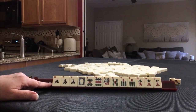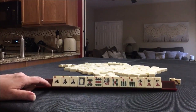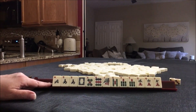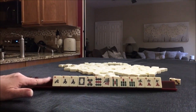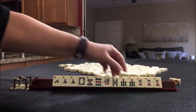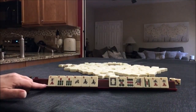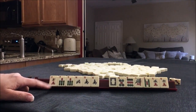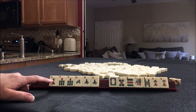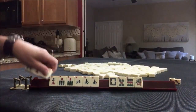If this were my dealt hand, I think I would play north and south with sevens, even though there's a gap with no flowers. North and south with sevens would be the fourth hand down under winds and dragons. But I would have a backup plan because of the gap. For the Charleston, I think I would probably keep the consecutive tiles: 5, 6, 7.